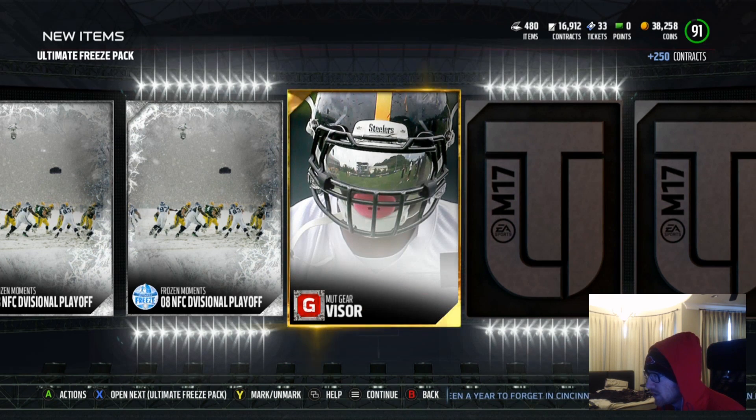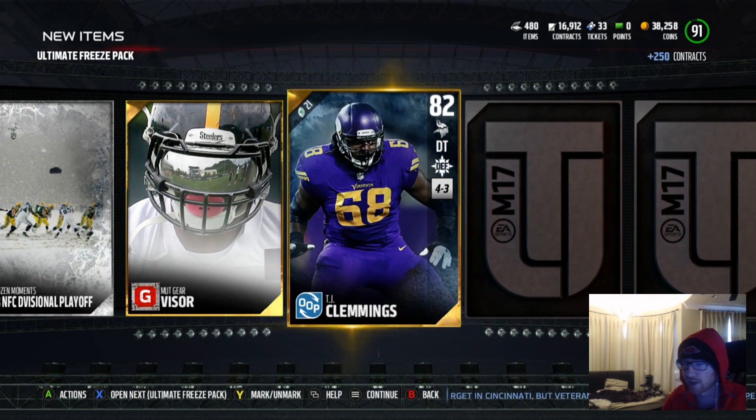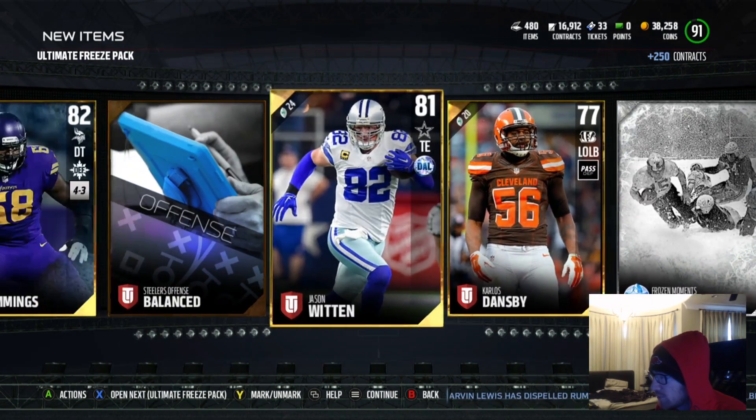Frozen Moments, NFC Divisional Playoff - they still do the visors. We got another out of position player. Who is it? TJ Clemmings, 82 overall, goes for 2,200 coins. No elites here. Jason Witten, 81 tight end - might be decent.